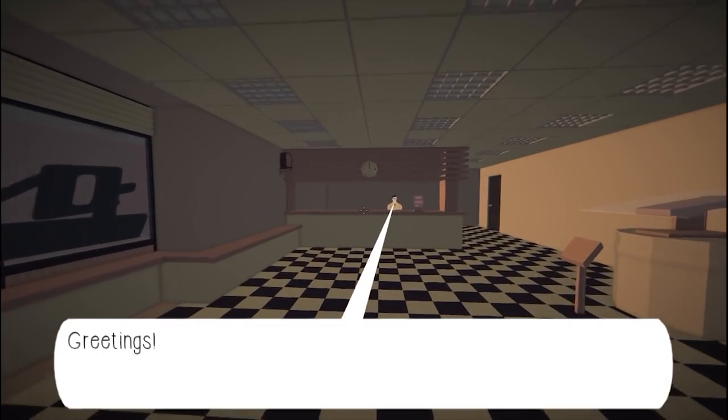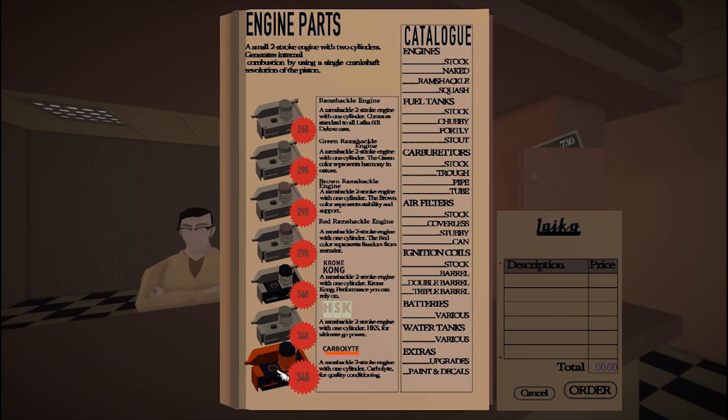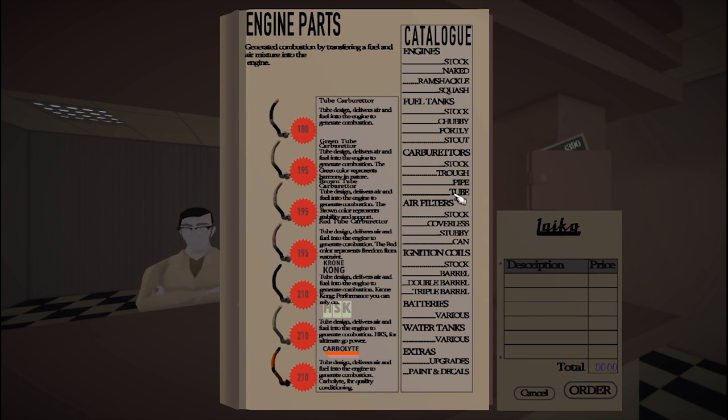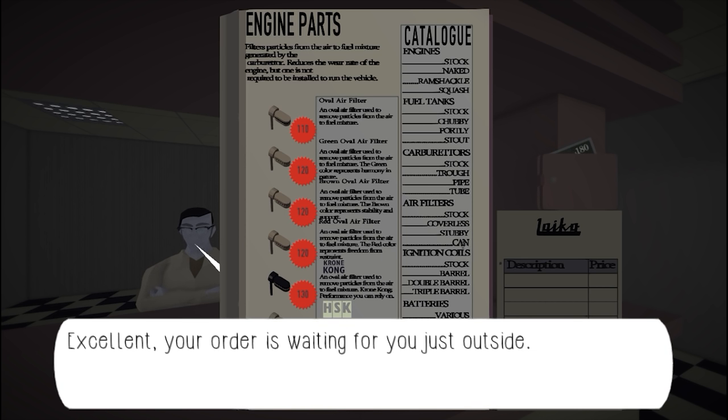I believe we get started by looking at the book because it says power, so that's all that matters. Okay, so we got the fuel tank, the engine — let's go for a carburetor. Or as it looks like, an exhaust. For quality conditioning, I'll go with this one. Air filters — seems like the fourth one is always the most expensive and we gotta go with the most expensive here.